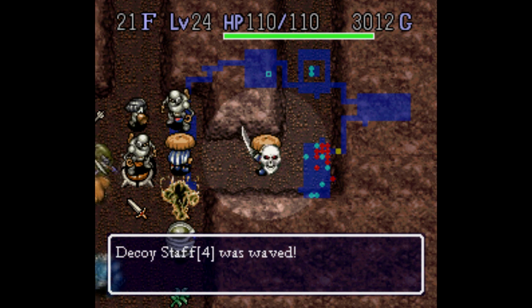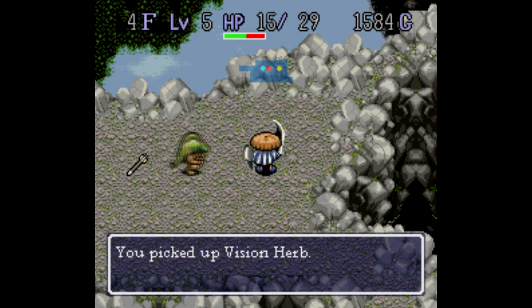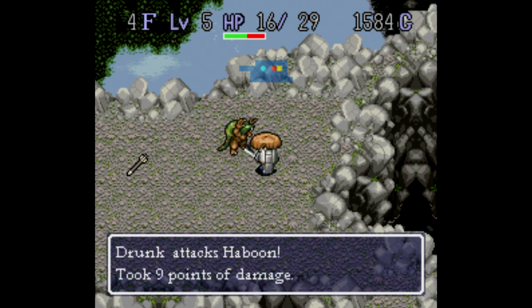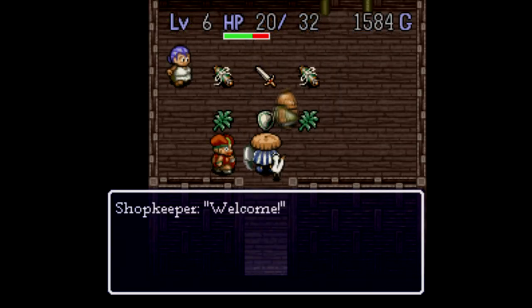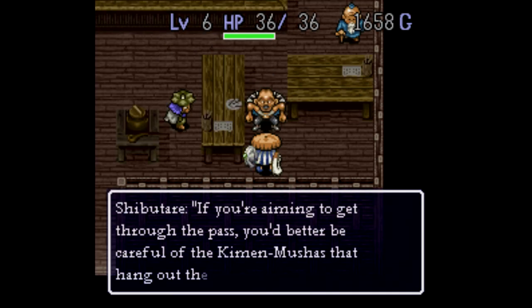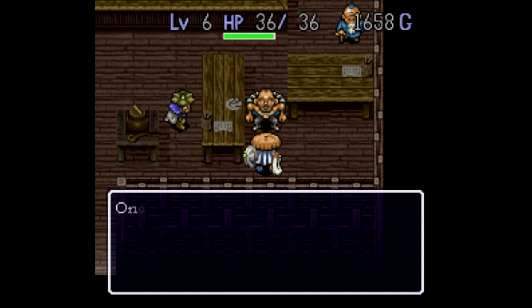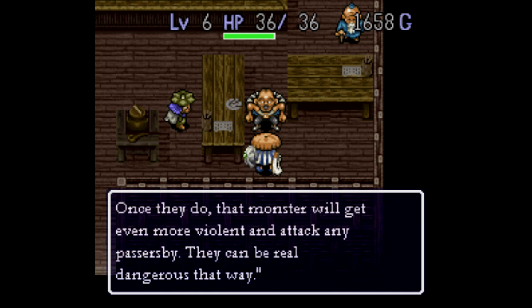You can move and attack in 8 directions, and your health automatically regenerates as long as you're moving around. Everything is randomly generated — the maps, the enemies, the stuff enemies drop when you defeat them, and which items the shops are selling. The closest comparison to this one on Super Nintendo is probably the Ancient Cave in Lufia 2, so if you enjoyed that, then you'll love this.